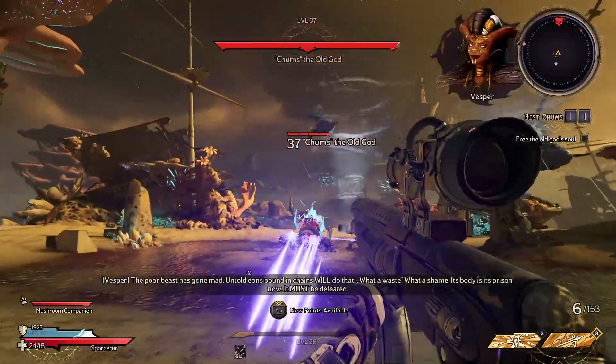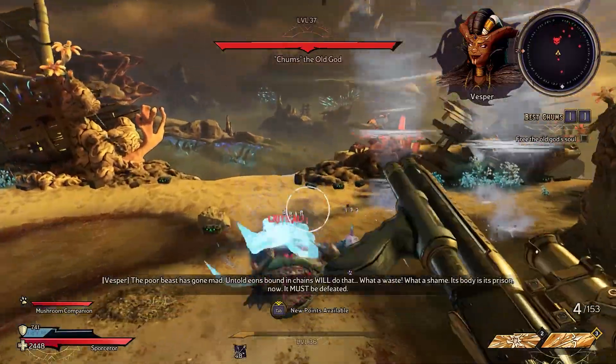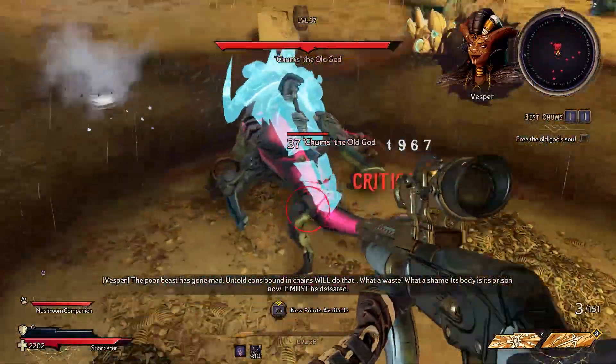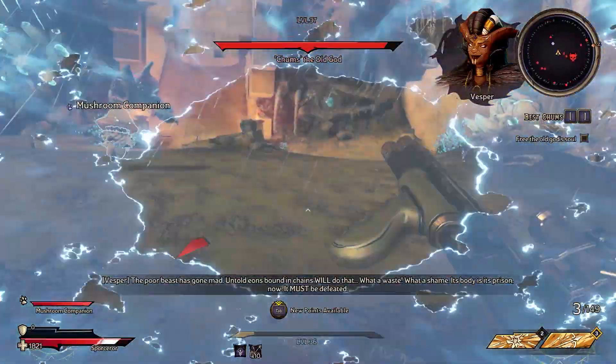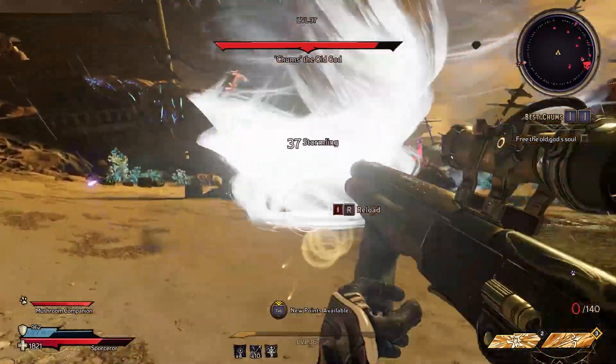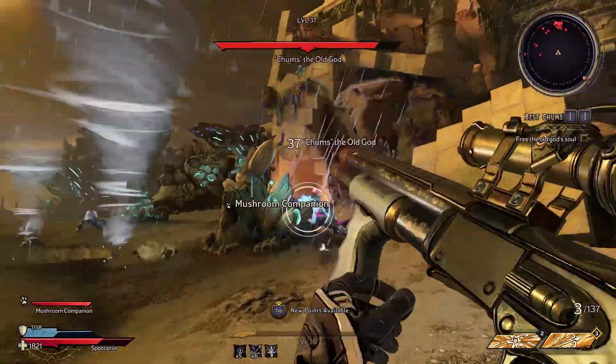Next, Chums brings some new friends called Stormlings. These are little tornado guys that roam around the area, and if you hit one, it'll pick you up and take you for a ride. The Stormlings have yellow health bars though, so they're weak to poison damage. Otherwise, all of Chums' moves are the same.